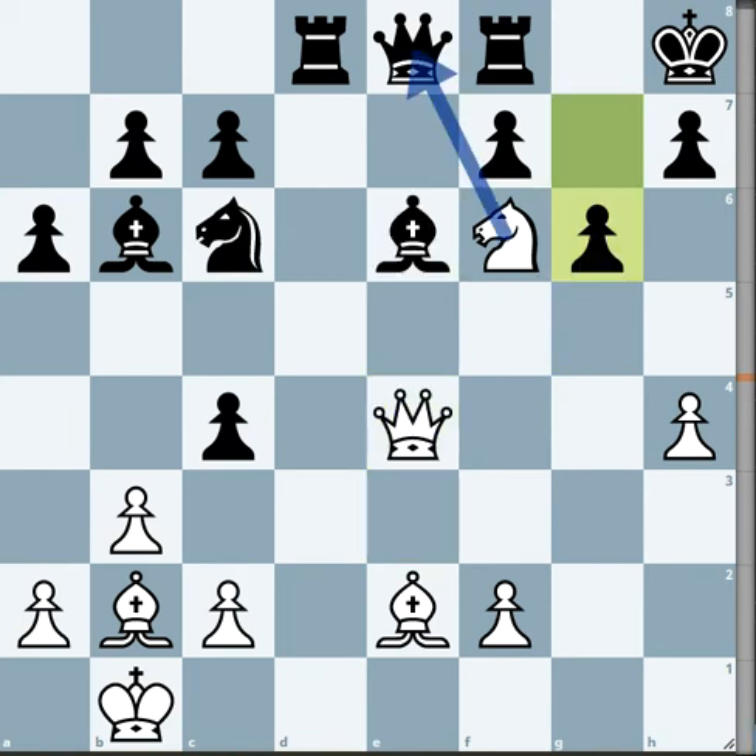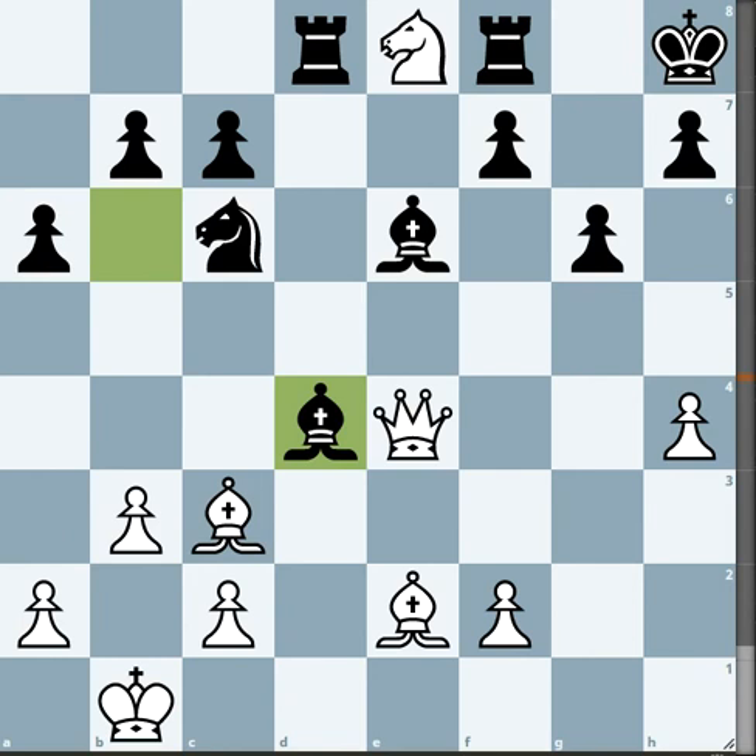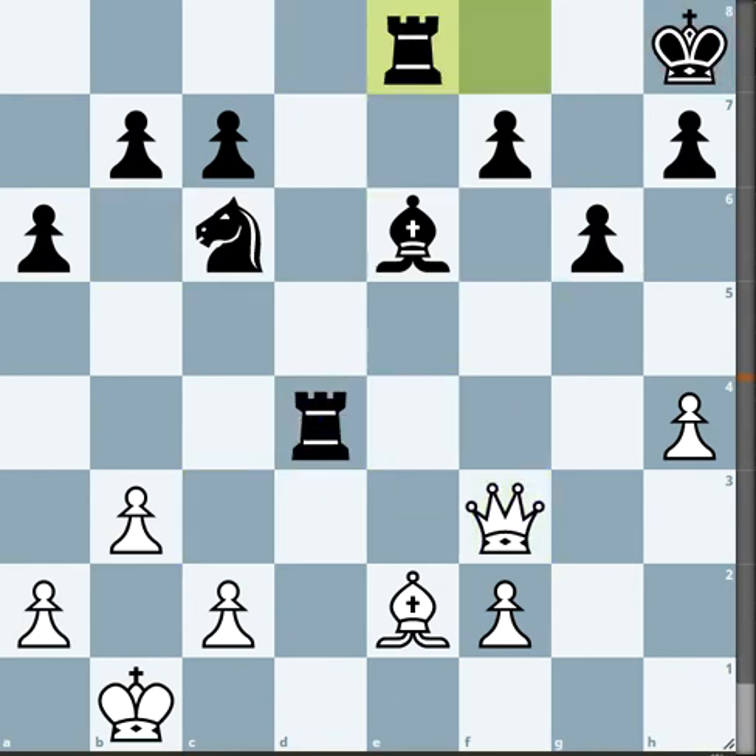g6 is the only way to stop it. Now the obvious move is Queen e8, and that's losing. The engine is once more correct. But after c3, Bishop d3, Bishop d4 — crazy moves — take rook, take Queen f3, and white is picking up a knight. White now has two rooks and a knight and a pawn for this one lonely queen.